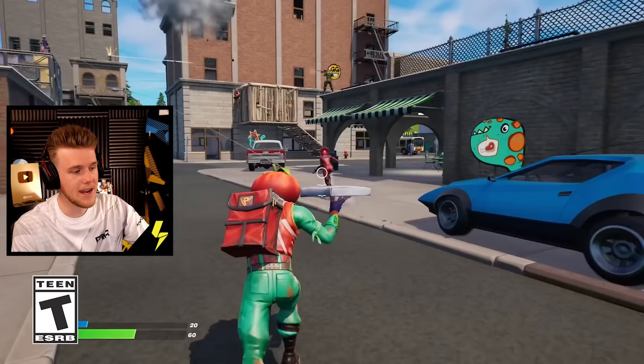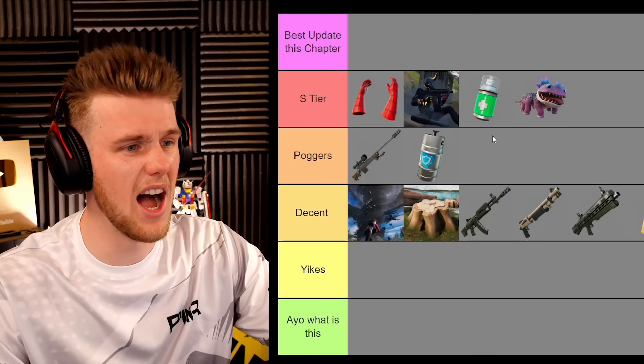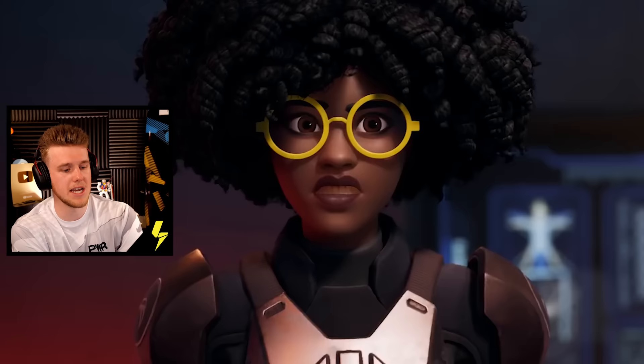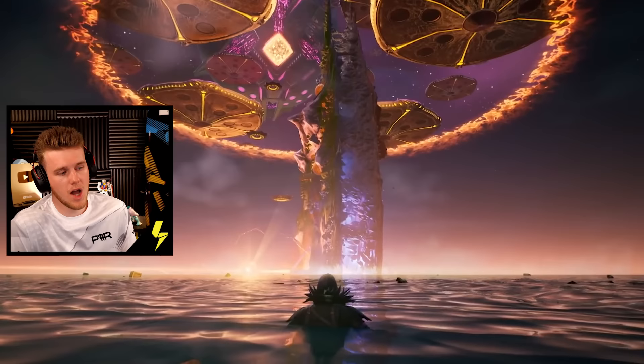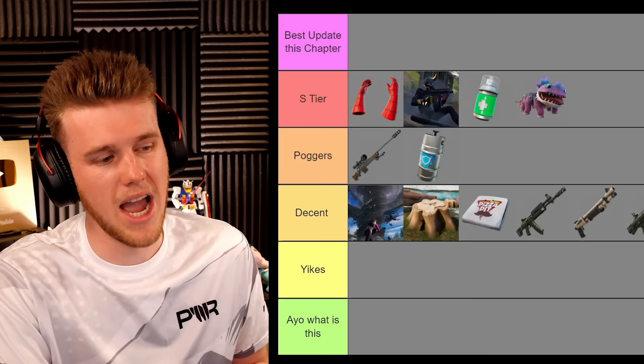Next up we got pizza. I feel like everybody wanted this kind of pizza concept for a while and we finally got it this season. I'd kind of just say Decent — it was cool, you could throw it on the ground, it was a pizza box. Next up I have The Rock, and I've got him here to represent the storyline of Chapter 3. I think it was good, I don't know if it was as good as the last chapters. I'd probably put the storyline under Decent because it was solid this chapter.